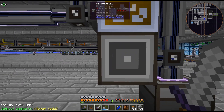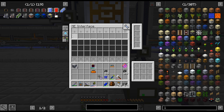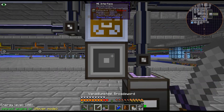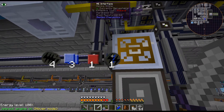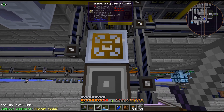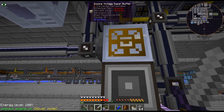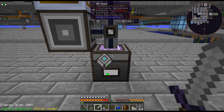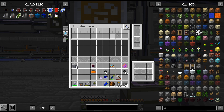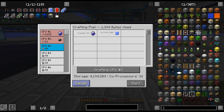One issue I noticed is when I put the interface onto another interface, the lapatron was actually being limited because it can only do nine, and the lapatron crystals don't stack, so it was only doing nine at once - quite slow. I actually switched it to a super buffer which has 256 slots, and then that pushes them into the interface. I don't know if there's any other way to get items from the interface directly into a subnet without going through an interface - I can't really think of a faster way, so we are limited by the nine slots.